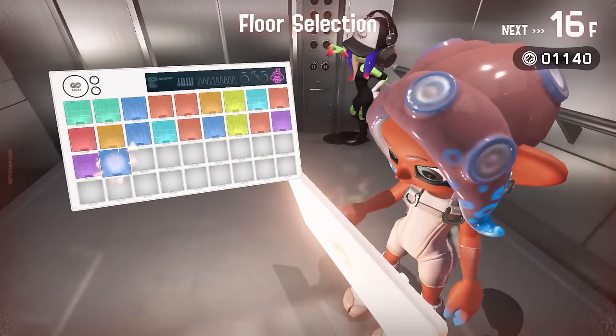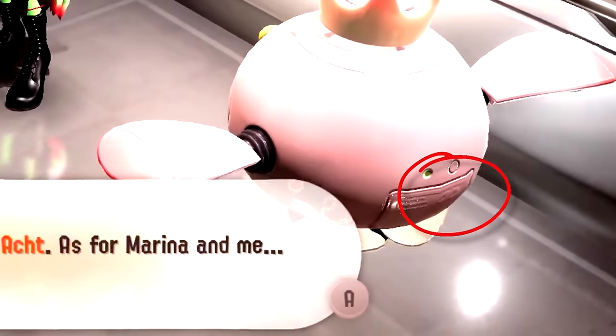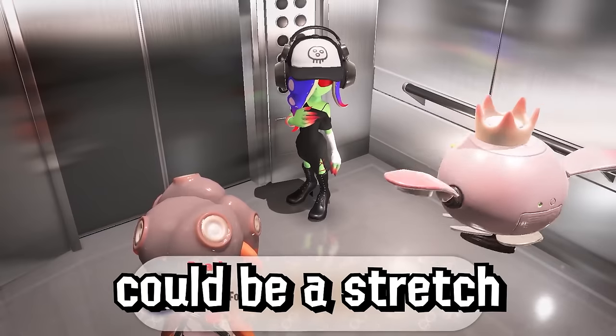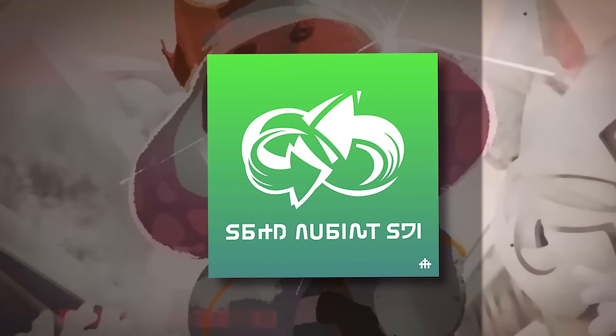Pearl is no stranger to the infinity symbol either. The Pearl robot has the exact same logo engraved into the back of the design. And while this could be a stretch, one of the only images we saw in the first trailer was composited in a way to subtly show the Shoal logo in the background, which also looks like the infinity sign.